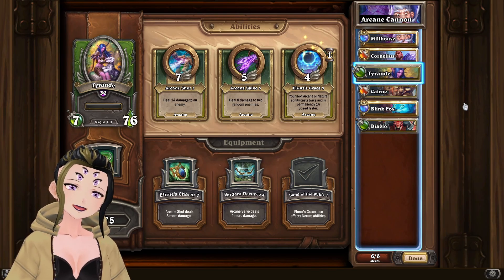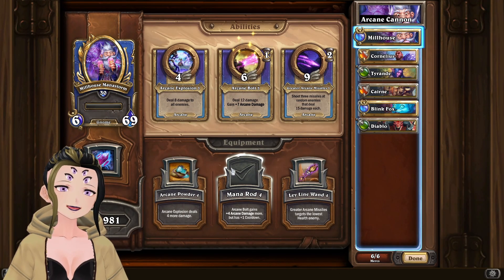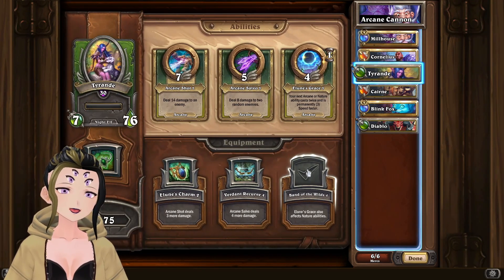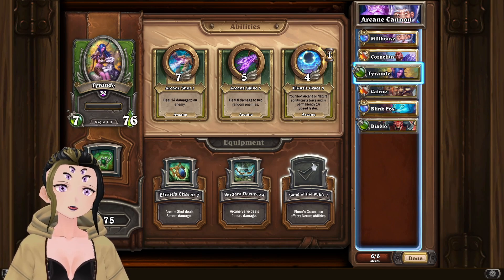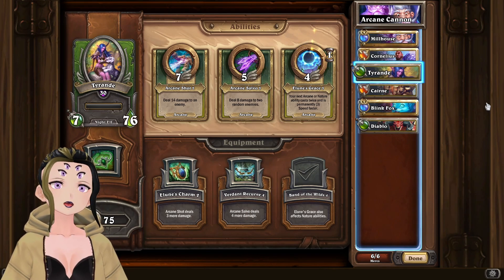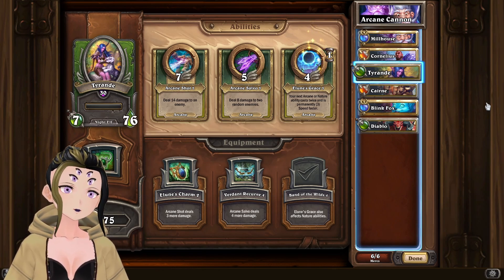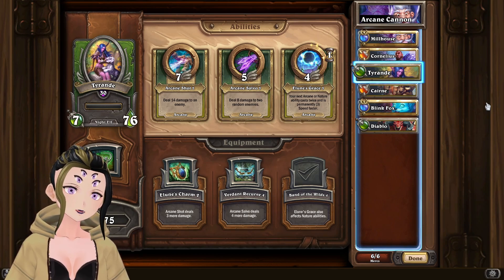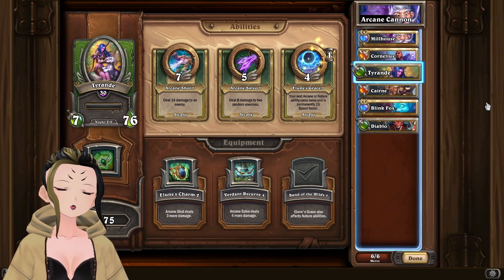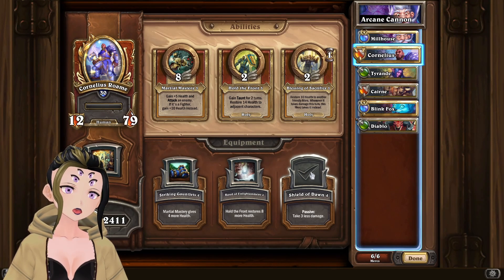The idea behind this build is to use Millhouse, Cornelius, and Tyrande as your starting lineup so you can scale your arcane damage as much as humanly possible through Millhouse and Tyrande, using the Mana Rod equipment on Millhouse and the Brand of the Wild equipment on Tyrande. This might look a little odd since we only have one mercenary with a nature ability which is Cairn, but it does come up a lot more than you would actually think. That's why I ended up settling on that instead of the extra damage from Verdant Recurve. And you're always going to want Cornelius in the middle using the Shield of the Dawn equipment on him.